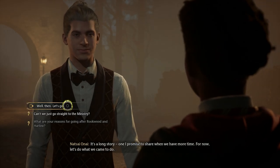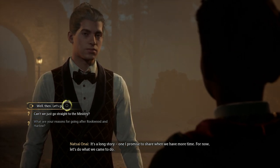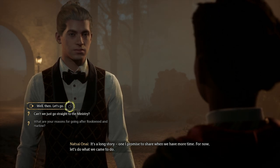Now, what are the reasons for going after Rookwood and Harlow? Why did you want to get involved in this? You seem to be very determined in stopping Rookwood and Harlow. Why? I knew men like him in Uganda. I know how bad things can get if they are not stopped. It's a long story. When I promise to share when we have more time. For now, let's do what we came to do. So the list of people that know that Michael, ancient magic manipulator Magus, can manipulate ancient magic, is growing by the episode. Well, let's get in there.